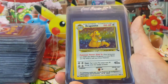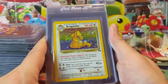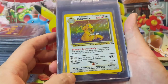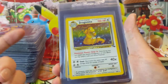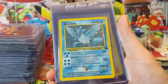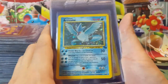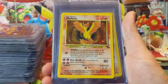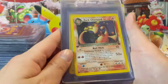Moving on to Fossil — we have the first appearance of Dragonite in the TCG as far as regular sets go. I'm guessing Fossil came out before the movie because they had that messenger Dragonite from the movie promo. Then Articuno — the first printing of Articuno in a regular set, since Base Set only had Zapdos. And we have our Moltres from Jungle as well.